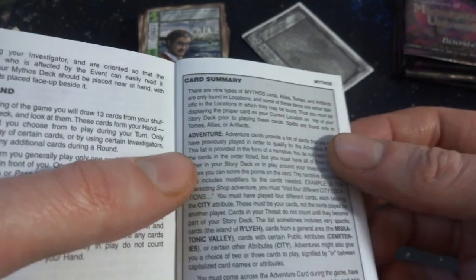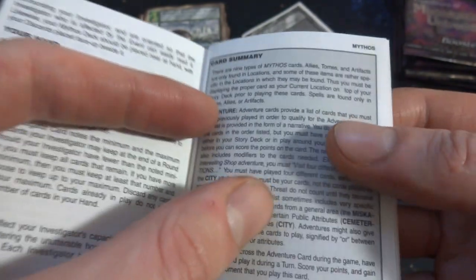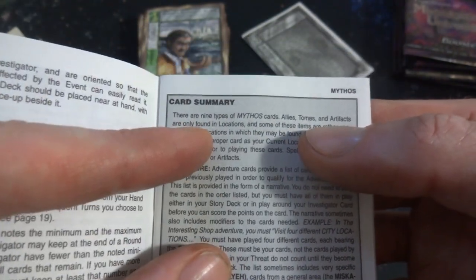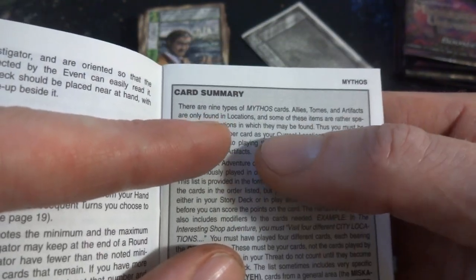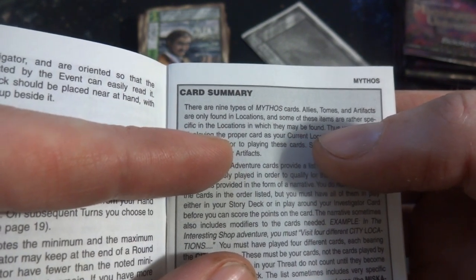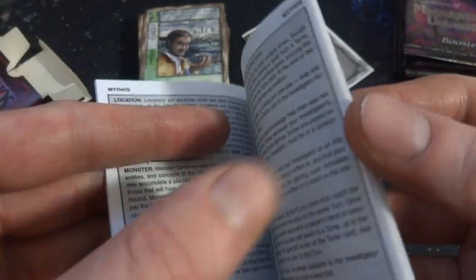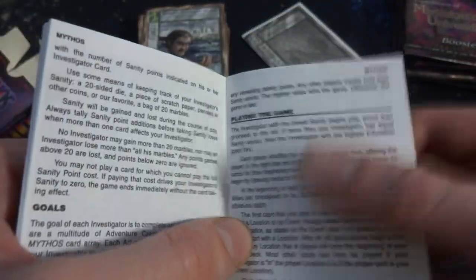Not sure if I'm going to be able to figure out how this game is played right now, but I just kind of want to check out the art, see the feel, and see what it's about. Your hand card summary — there are nine types of mythos cards: allies, tomes, artifacts, and only found in locations, and some of these items are rather specific in the location which they are found. Got weapons. So just a whole lot of information right here.